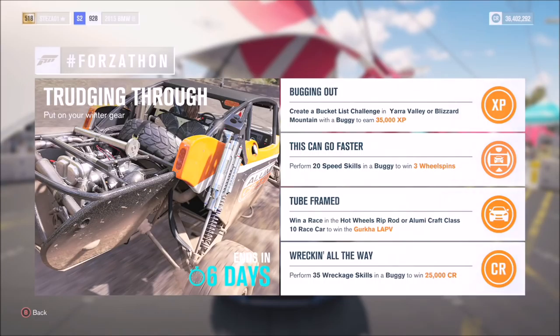It's fairly easy challenges — all of them can be done in the same buggy. The first challenge is called Bugging Out and it wants you to create a bucket list challenge in Yara Valley or Blizzard Mountain with a buggy to earn 35,000 XP. The next one called This Can Go Faster just wants you to get 20 speed skills in a buggy to win three wheel spins.